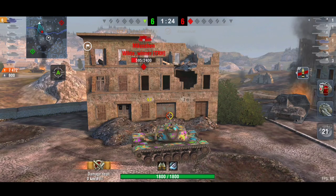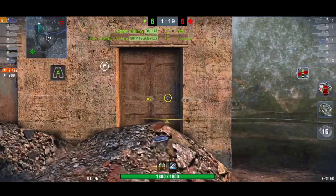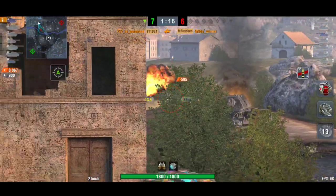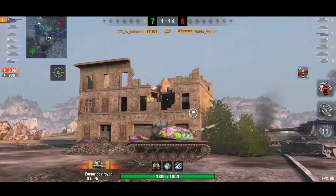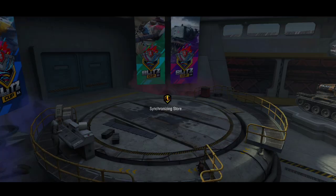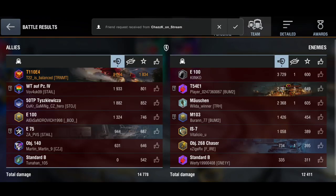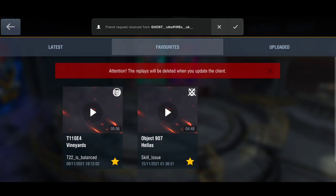7,400 damage — and what's more funny is he's still full hit points! He comes out sideways — of course, made it look so easy — and that was 8,000 damage. Didn't think it would be that much damage but yeah, 8,000 damage, Raseiniai medal, one versus three, Kolobanov's, 1,800 base XP. He picked up that damage pretty quickly. It didn't feel like he'd done 8,000 but it was a nice win and a nice carry from him.